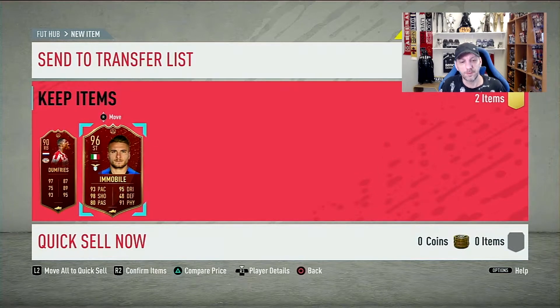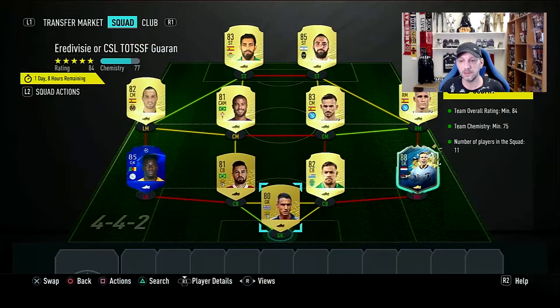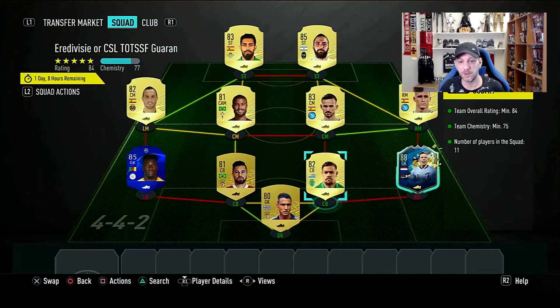Not bad - I wanted a striker so I got a striker, so I can't be mad about that. Happy about the picks, let's go and do our guaranteed packs. This is our guaranteed Division/CSL SBC that we're going to submit - everything is untradeable. I also got a player from the 80-plus player picks; I did about 10 of those and that was the only good one. Anyway, let's submit this and open.